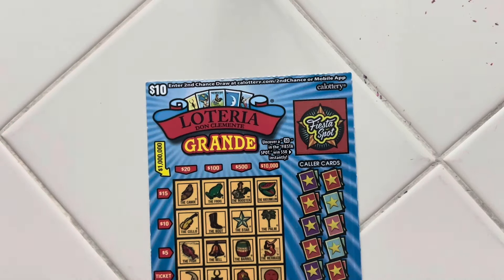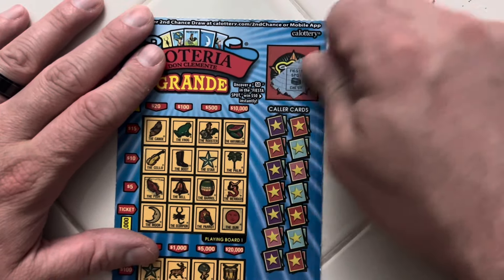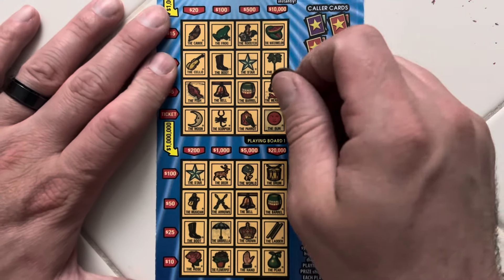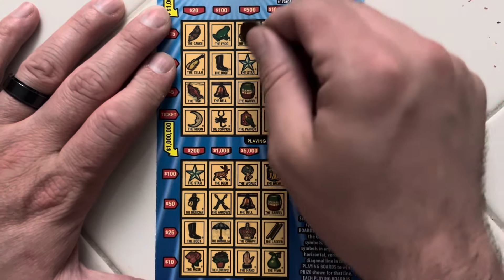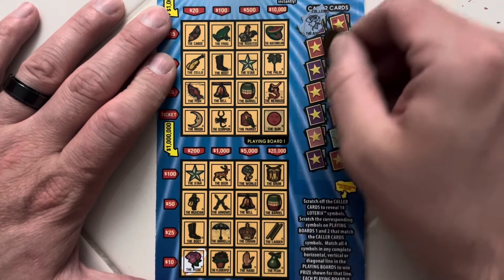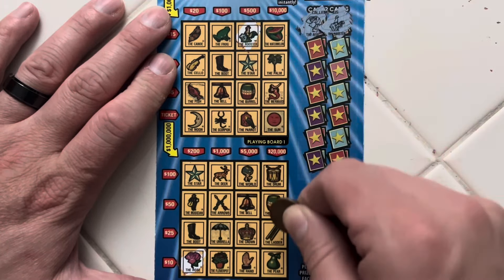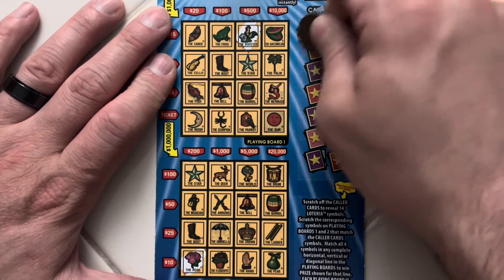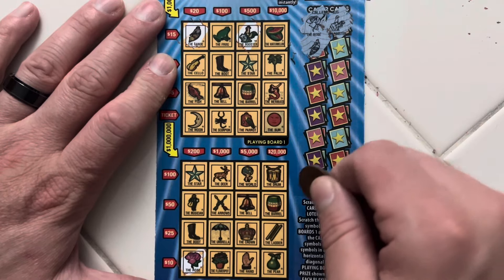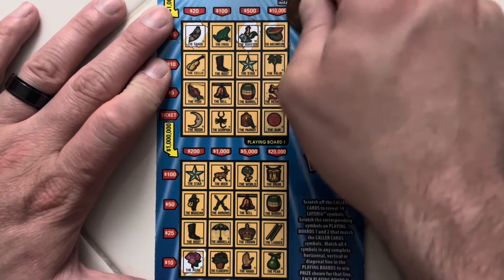Well, unfortunately it's all up to ticket two. Fast $50 — no. All right, first one is the rose, have one down here and no rose up top. Rooster, canoe, watermelon.